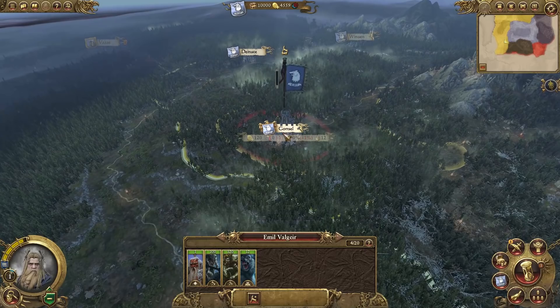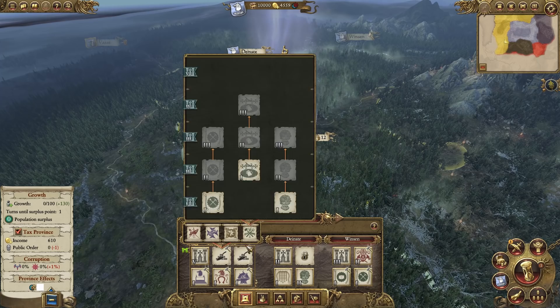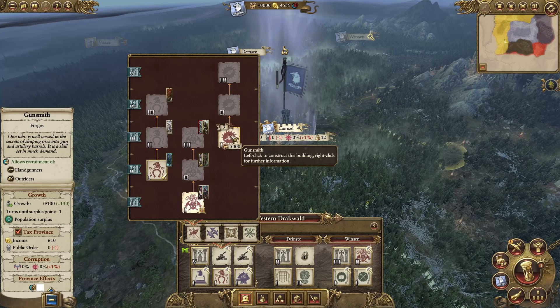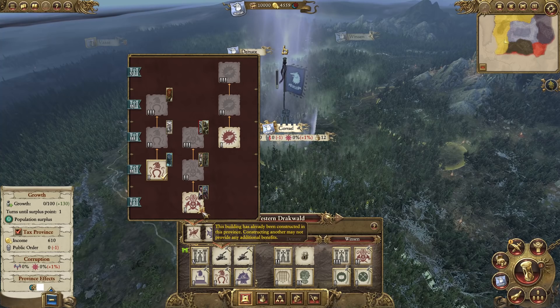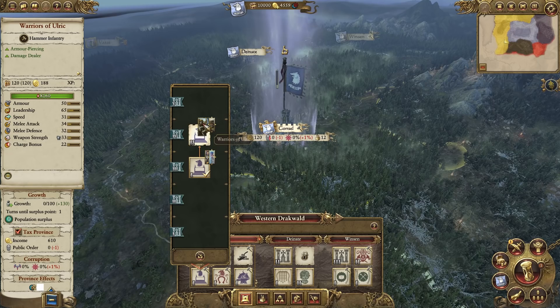There are also custom buildings as well - I think maybe these statues of Ulrich right here are custom ones. The gunsmith could be one too, which allows us to have some pretty nice units. We've already got this building, so I guess we'll go ahead and get a gunsmith to allow us to get some handguns.